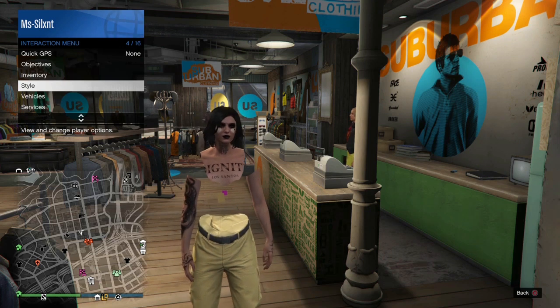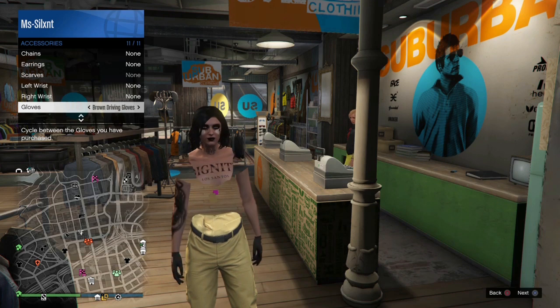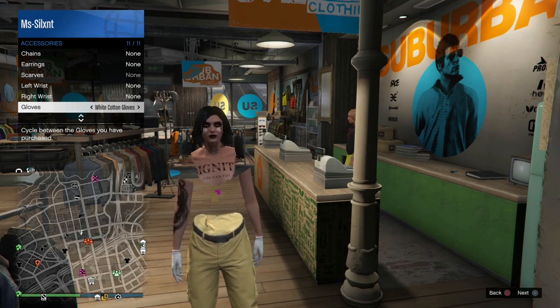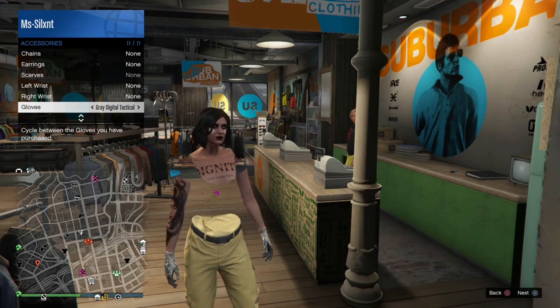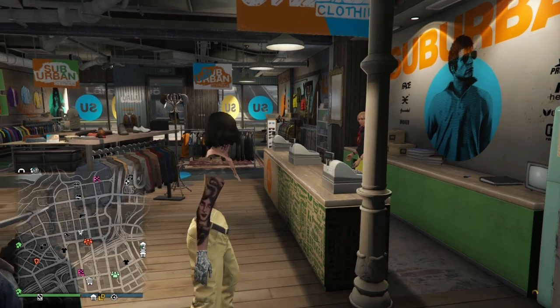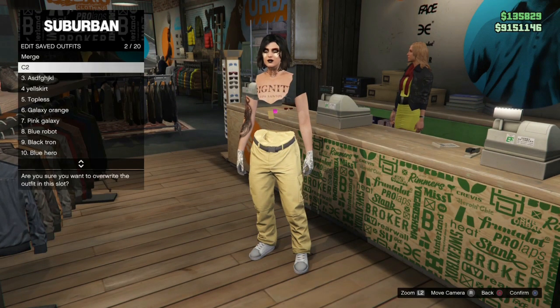Since this is topless we have to merge on the hands at the same time, so we're going to open up the interaction menu and scroll right until we hit the gray digital tactical gloves. You can't apply them in the store - it doesn't let you - so make sure you do that through the interaction menu. Then we're going to save this arrangement in our C2 spot.